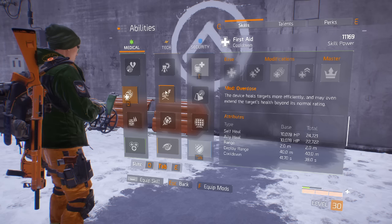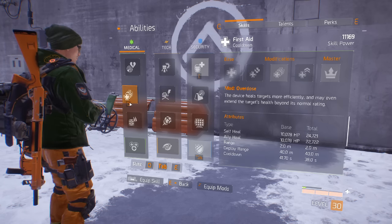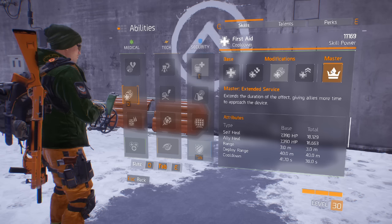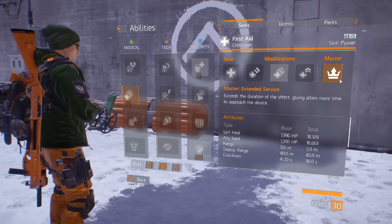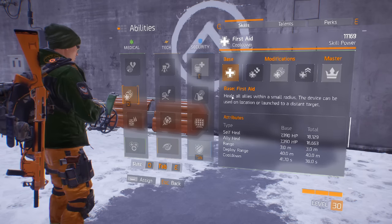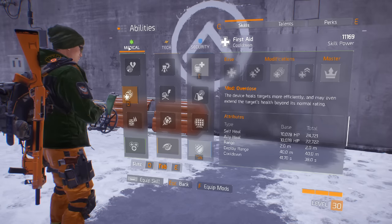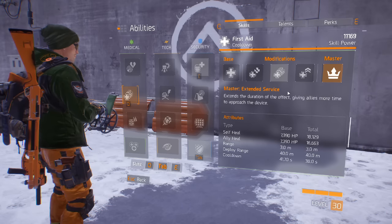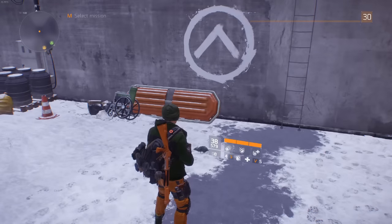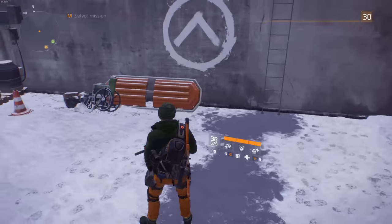You can do this as many times as you want — I'm talking about how many heals you get off of one First Aid shot. In order to do this you have to have the mastery skill perk mod applied. So getting full 100% completion on the medical wing will allow you to unlock Extended Service, which extends the duration of the First Aid shot.